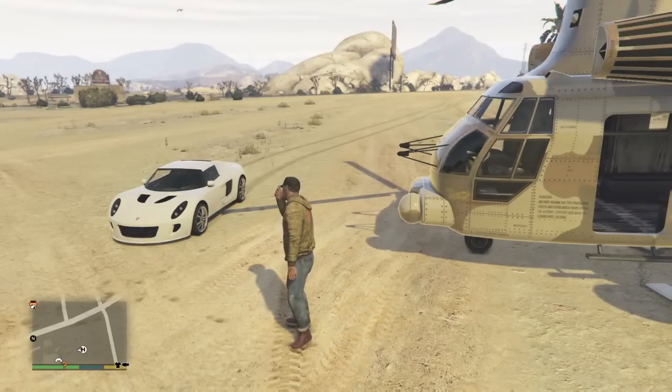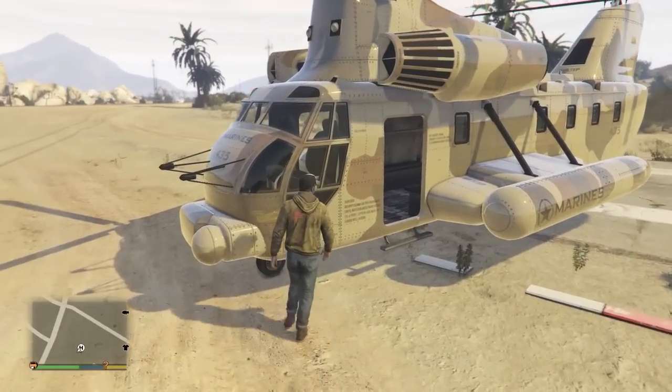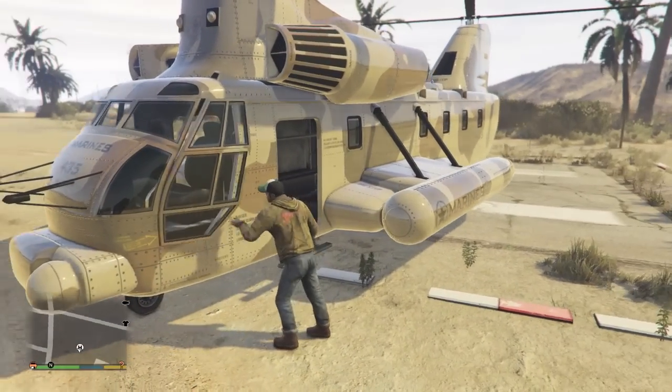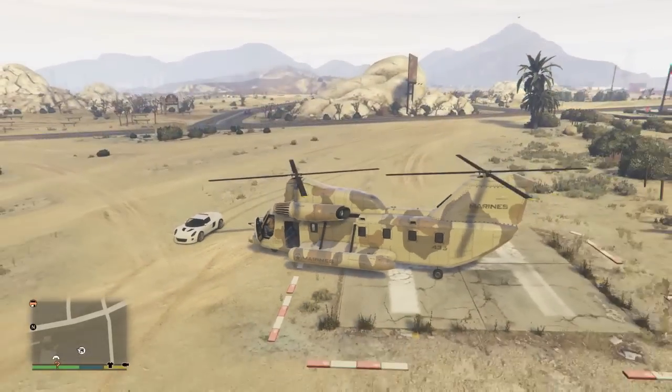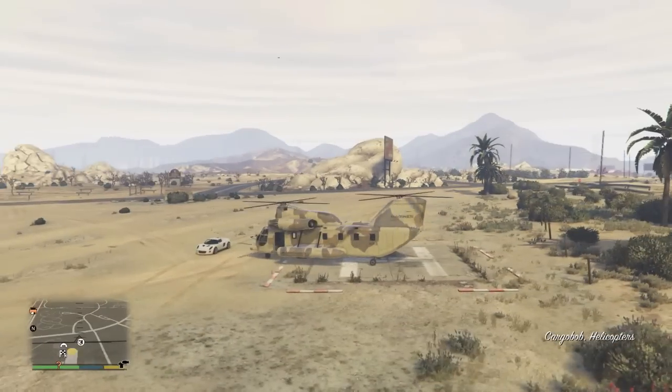McNamara Productions here, and today I'm going to show you where to find the secret racetrack in Grand Theft Auto V. What you're going to need is a car and a cargo bob. You can buy the cargo bob off one of your character's cell phones on the website, or you can try and steal it from the military base.